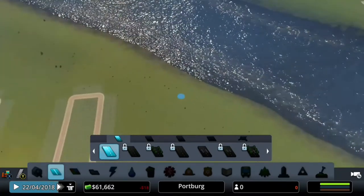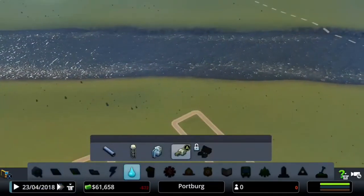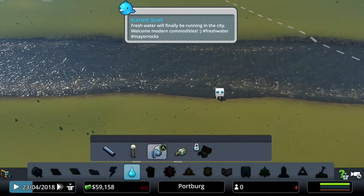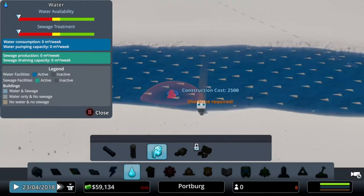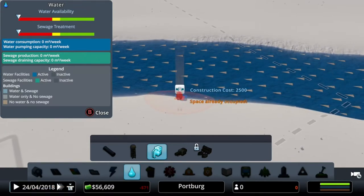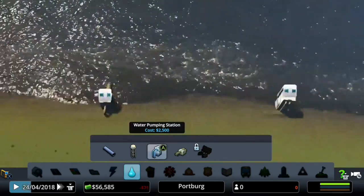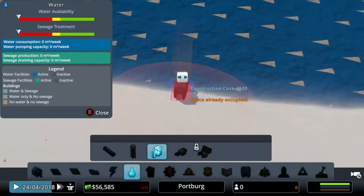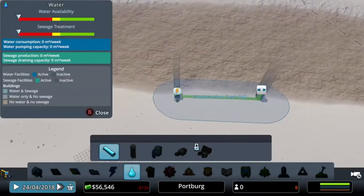This is how we're going to work out with the water. As you can see, the water is currently flowing towards the left. So you want to get your water drain pipe, and your drain pipe needs to go to the left-hand side of your water pump, because your drain pipe will put out pollution and you don't want your water pump sucking up polluted water and killing all your residents. You need to make sure your pumping station is before your drain pipe - you can see this with the arrows marked on the river.